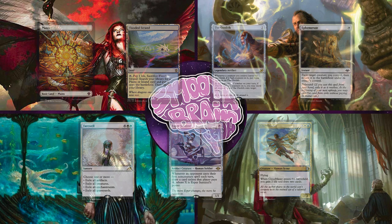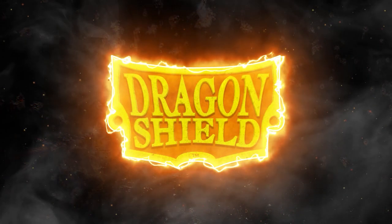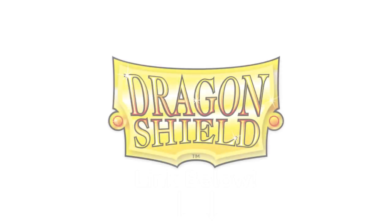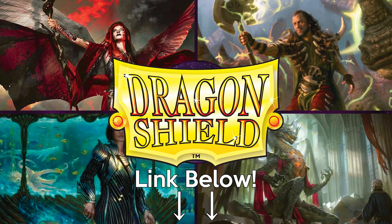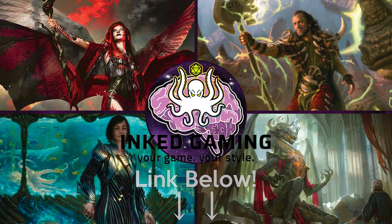We're about to hop right into the gameplay, but before we do, leave us a comment down below letting us know who you think is going to win. Check out all our links in the description — we've got a second channel where we post our podcast, links to our Patreon, Discord, and affiliate links. Our first affiliate is Dragon Shield, for high quality magic products such as playmats, deck boxes, or sleeves. We've also got a link to our Inked Gaming referral page for custom playmats.